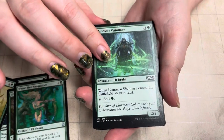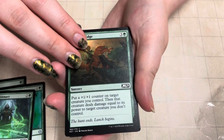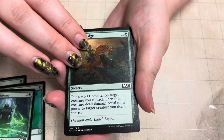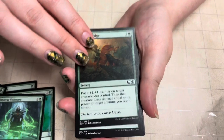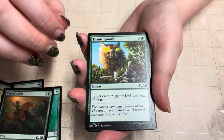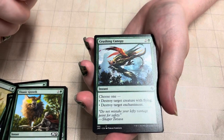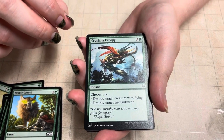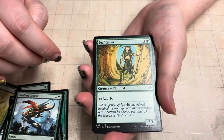Llanowar Visionary — I have him. Hunter's Edge, Sorcery: put a 1/1 counter on target creature you control, then that creature deals damage equal to its power to target creature you don't control. Titanic Growth — we love that one, instant +4/+4 till end of turn. Crushing Canopy — choose one: destroy target creature with flying or target enchantment.